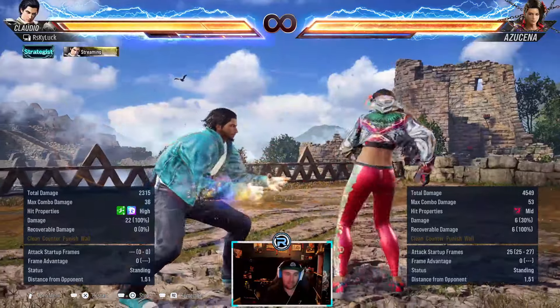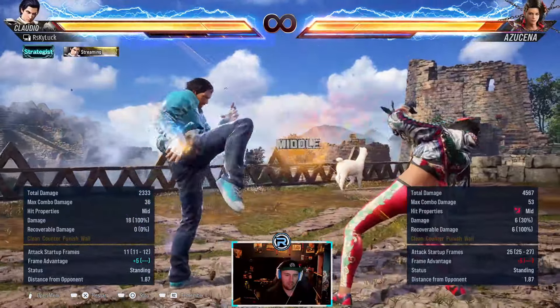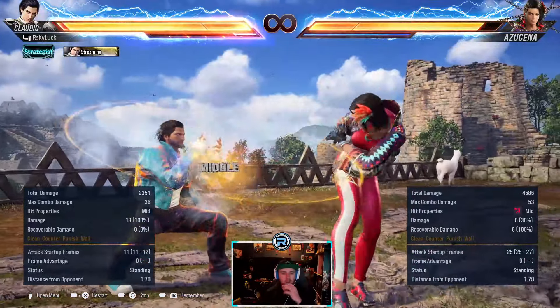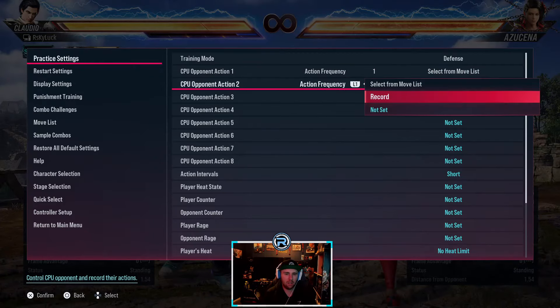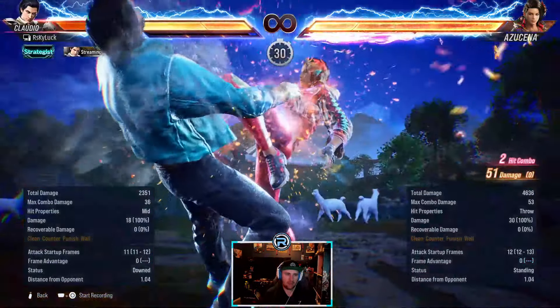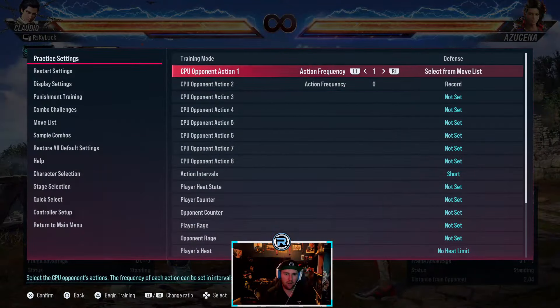Forward forward - this is a weird one, it's zero. So it's anyone's go technically, but you're in crouch and she's not. On hit that's guaranteed, which puts her in heat - so you really don't want to get hit by that.